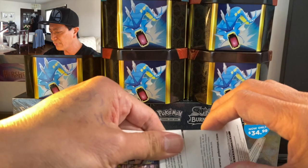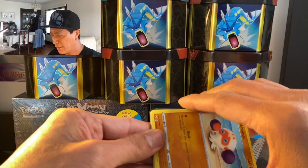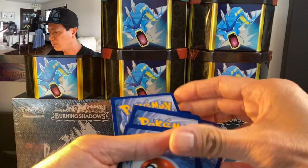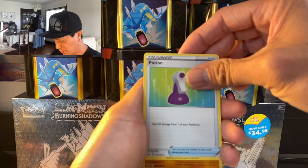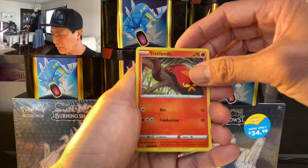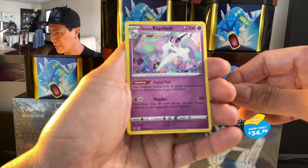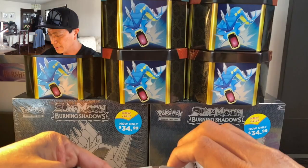Awesome start to the video! I want to pull that Zamazenta V-Max and the secret rare Quick Ball — hope we get it on this video. Metal Energy, Great Ball, Potion, Wynaut, Club, Ghastly, Rookidee, Sizzlipede, Snorunt, Pincurchin, reverse holo, and the last card is a Galarian Rapidash. Moving right along!